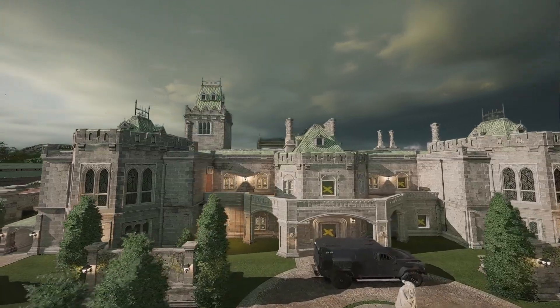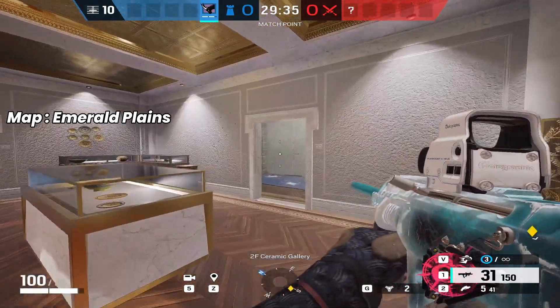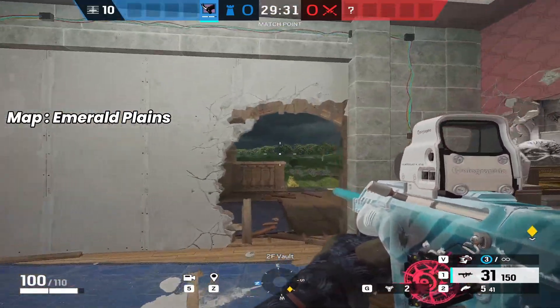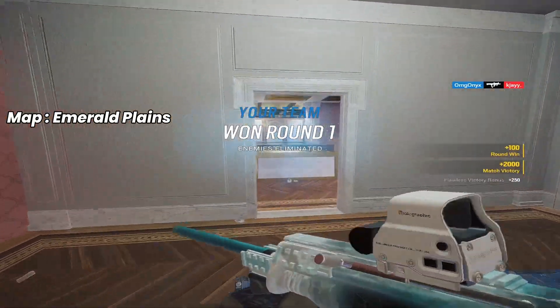The next one is the best map in the world — everyone loves it — Emerald Planes. We're going to come to the gallery vault, open this up, and as soon as you see them on the cam and you get that break — done.